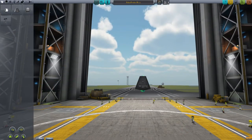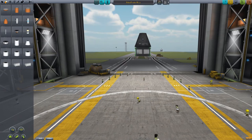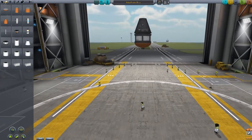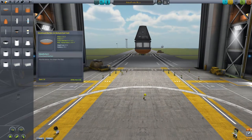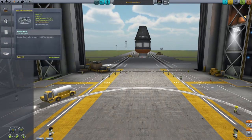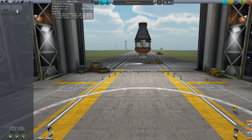Let's go ahead and build another manned orbiter — maybe one that we can actually get into space this time. So we want to make sure that we have a strong descent stage that's going to bring us back safely because we do actually need that to land. We still don't have parachutes because they're actually very expensive early here in the tech tree.